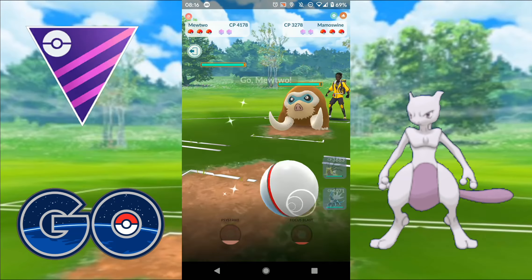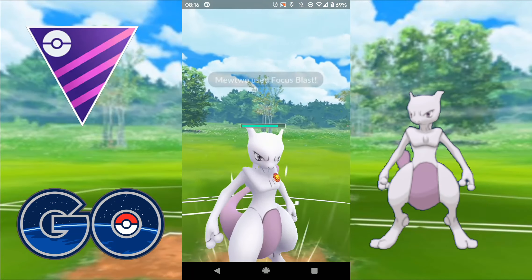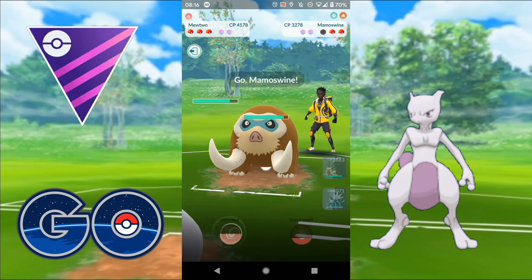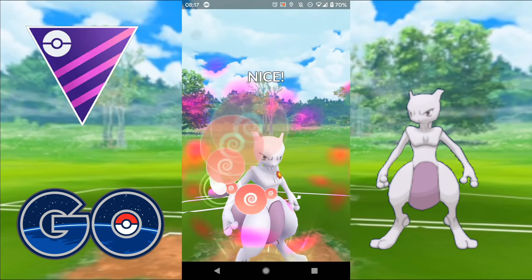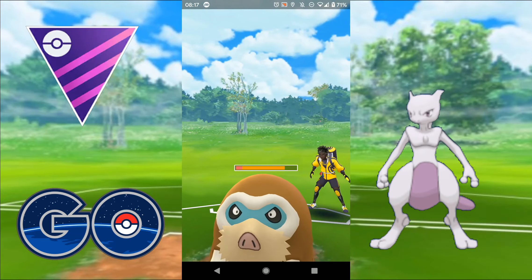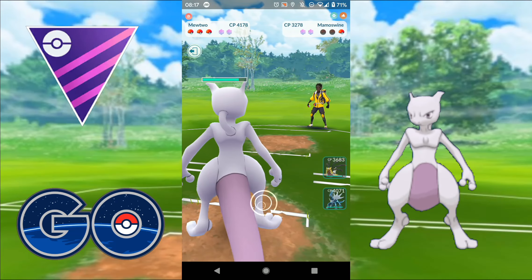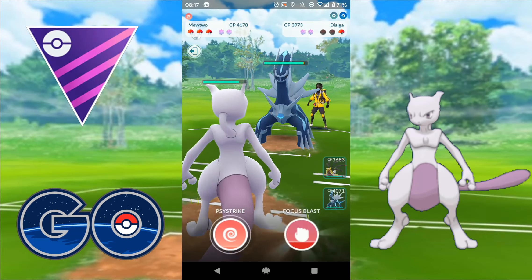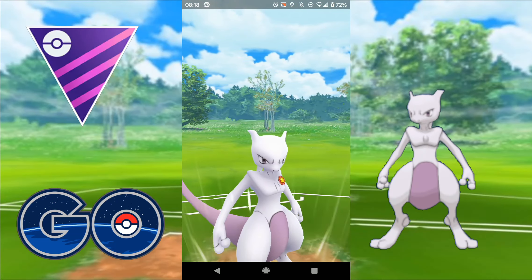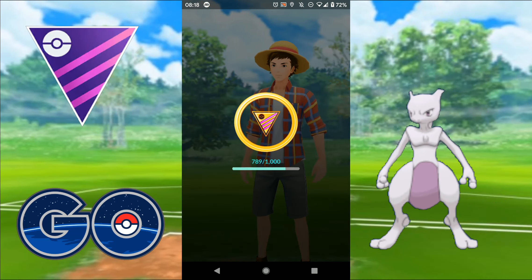We get Mamoswine on the lead - really not ideal for me. I swap into Mewtwo and they come out with Melmetal. I go straight for the Focus Blast and they decide to no-shield it, absolutely one-shotting that Melmetal. They come out with Mamoswine and I think at this point they decide it's game over and let it go. They're deciding to no-shield everything - yeah, they've decided it's game over. Out comes Dialga and I throw the Focus Blast, assuming at this point they've left the match. Focus Blast comes through and takes that out. A bit of an anticlimactic finish, but landing that Focus Blast pretty much ended the game right there.